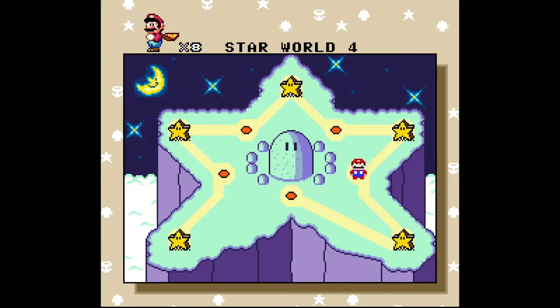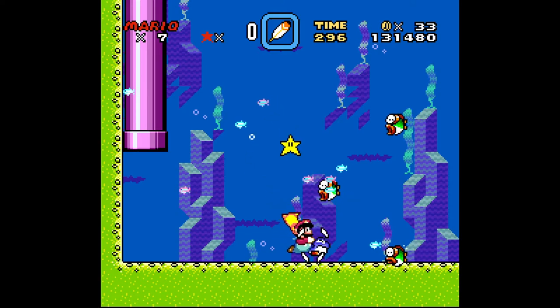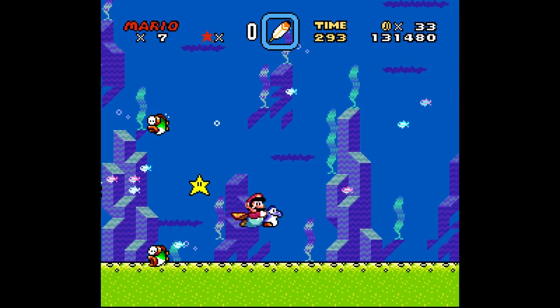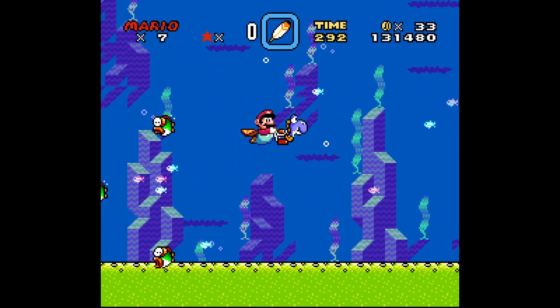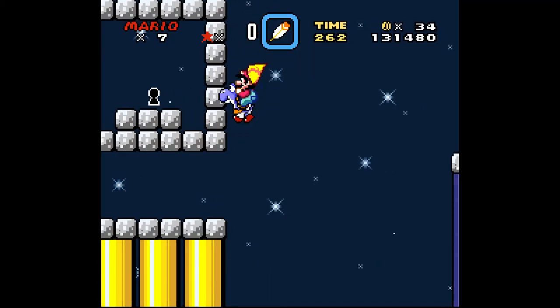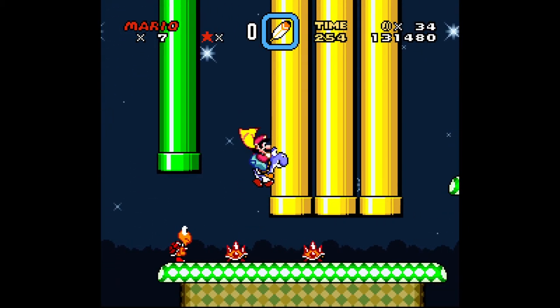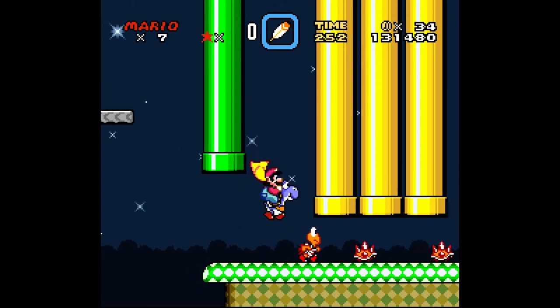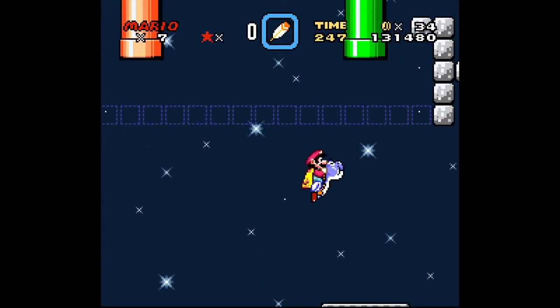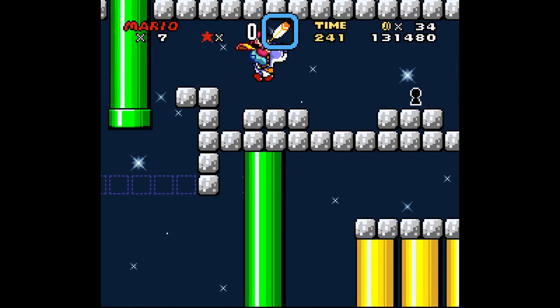The secret exit of Star World 5 leads to the Special World, and it's the hardest to get — but there's a trick to make it easy. Remember that blue Yoshi you can get in Star World 2? If you don't have one, head there and get the Yoshi using the Start and Select trick to exit the level quickly afterwards. Take Yoshi close to the end of Star World 5 and hold a Koopa in your mouth. Blue Yoshi sprouts wings when holding enemies in his mouth. With your new powers of flight, fly up from the left of the pipes and you'll find the key and the keyhole.